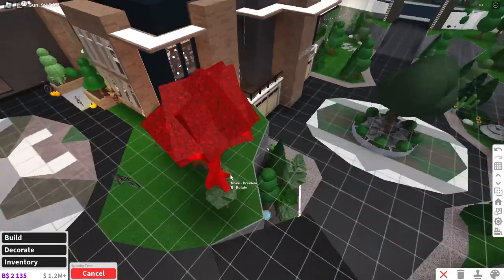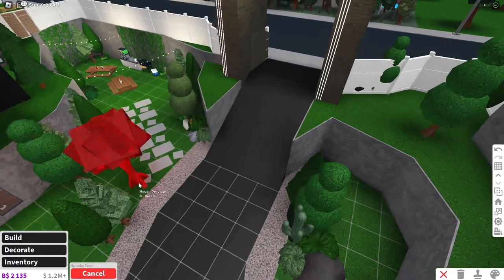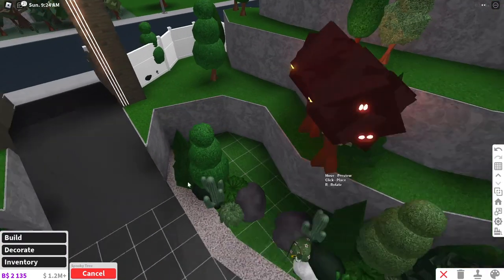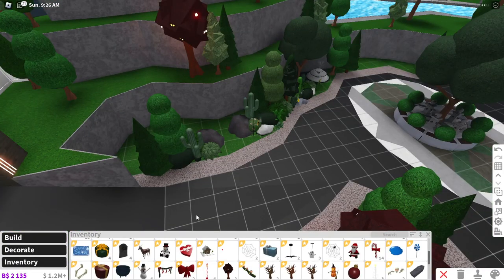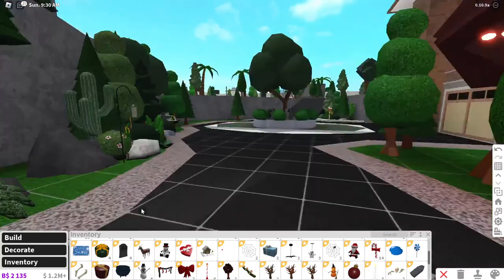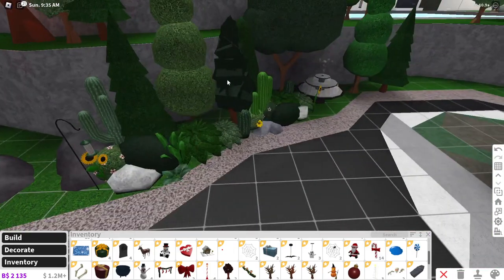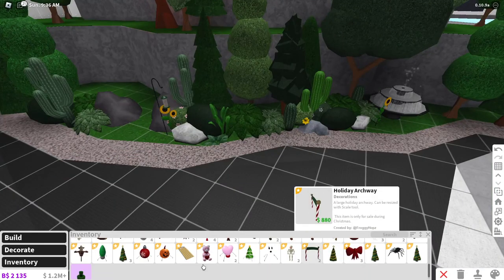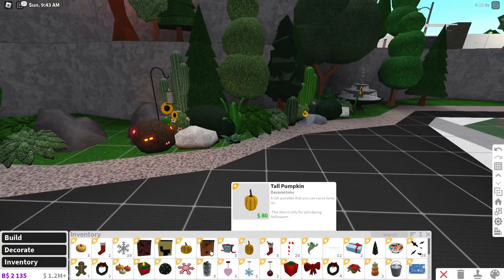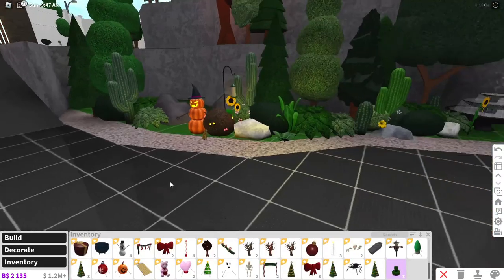I do want to place down some of these new trees. Maybe we can put one of the trees here and another one right here. So some of those trees down. Now I want to keep note of all the colors that the trees are and some of this stuff — I'm redoing a lot of the landscaping. We do have some spooky bushes. I want to put a spooky bush here — that looks cute. Now we'll have our sinister pumpkin thing right here. Oh, that looks cute.